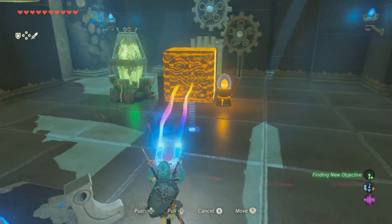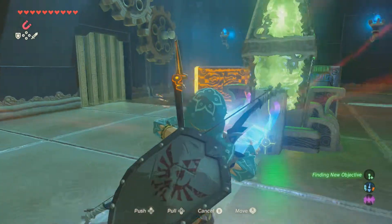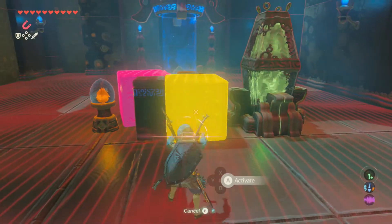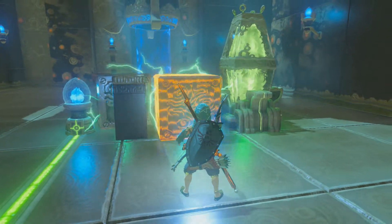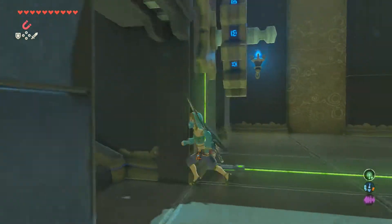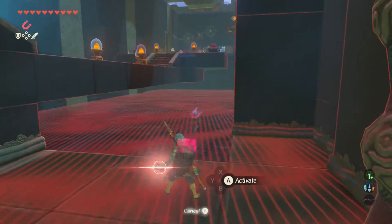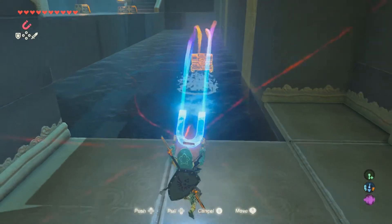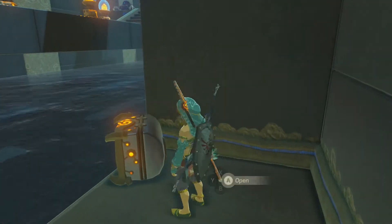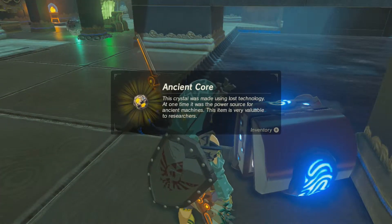Simple enough, actually. All you gotta do is that. That's a bit better. Also, for some reason the fan of the Switch is extremely loud. But we can also take this chest out. Let's see what's in here. Nice — an ancient core.